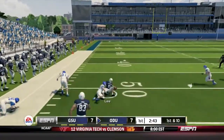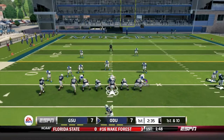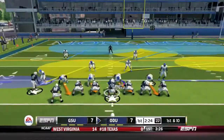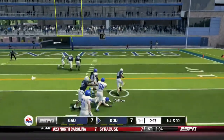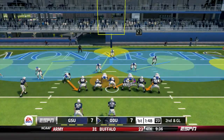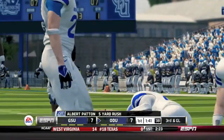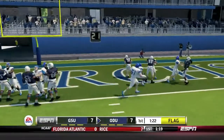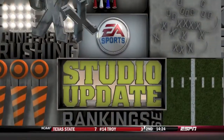With the game tied at seven, Old Dominion takes over with a big gain and a penalty, already into Panther territory. Brown hits Roddy Lee on the sideline for 13 yards, then hands off to Patton who breaks a couple tackles and is wrapped up at the ten by Quincy Randolph. On second and goal, Brown hands off to Patton up the middle, stopped at the two-yard line for five yards. Third and goal, Patton gets the handoff and gets into the end zone for his second touchdown of the quarter. Georgia State is now down 14-7.